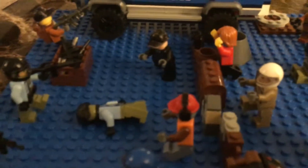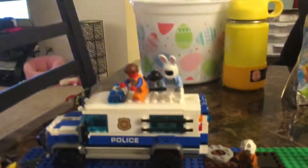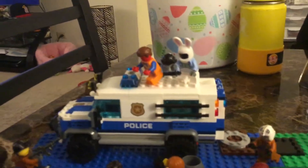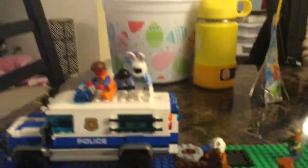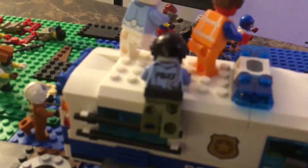Here we have this zombie that is trying to get over to the other side where he can bite the armies. Here we have this police zombie that is trying to get to this dude right here. He has a black suit, and a black hat, and gray gloves, and he has a badge. Here we have this zombie trying to crawl on the truck so he can get to the soldiers. He's wearing a black belt and a black helmet, and on the back it says police.